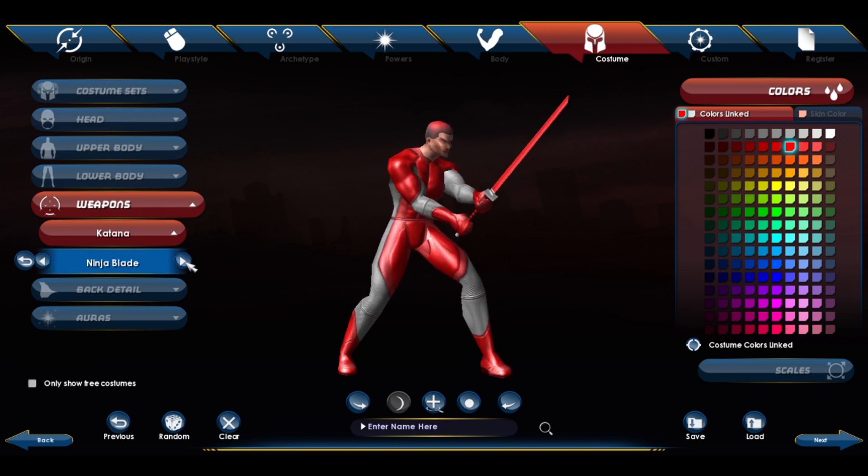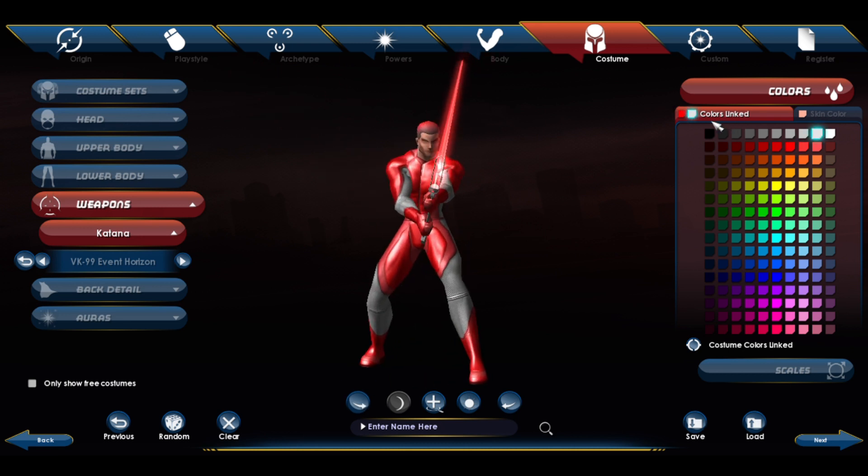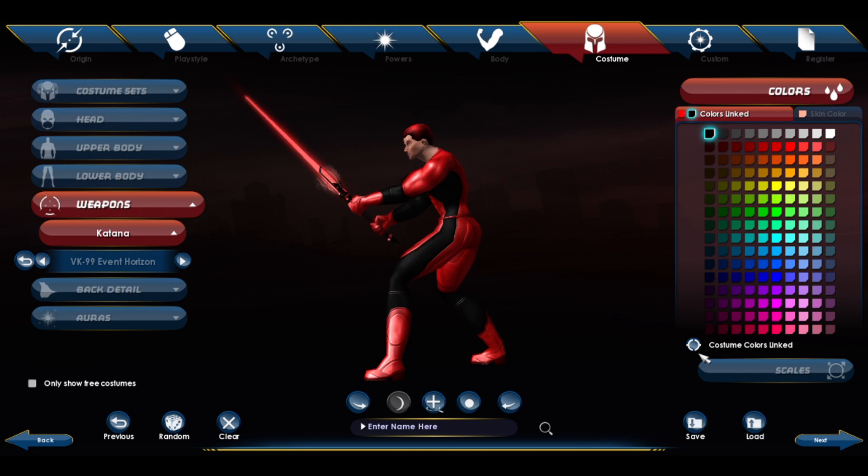Okay, I'm keeping this — this is going to be our lightsaber right here. Let me see if there are any others. Oh my god, look at the effects coming off of this! Alright, we're gonna go back to that lightsaber — that's perfect. Can I change the colors?